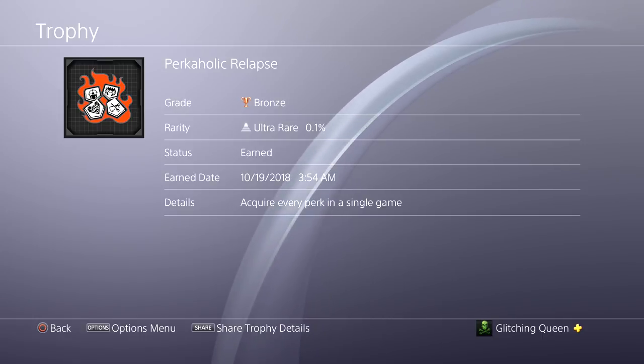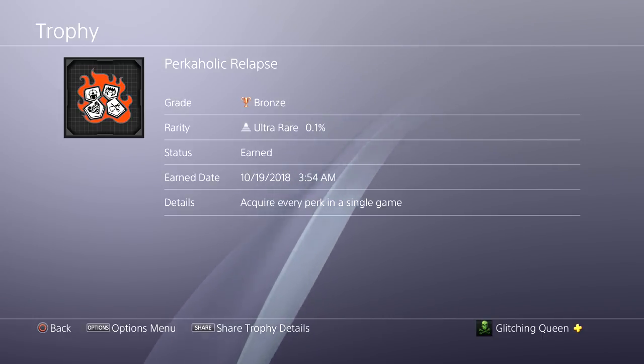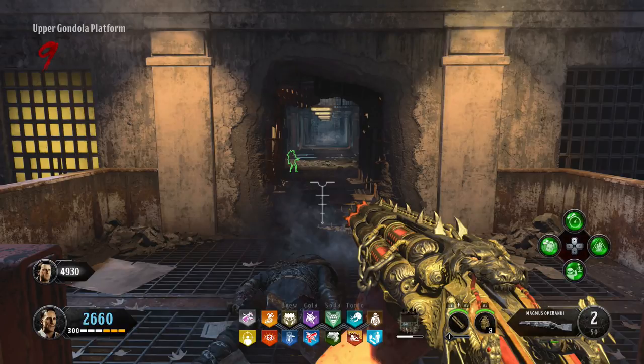In Black Ops 3, there was a Perkaholic Gumball that gave you all the perks. In Black Ops 4, it looks like you can only have four perks at one time on any map. So I was wondering if this trophy meant that we could actually hold all perks at the same time — there are 14 total. I was thinking maybe there's some kind of hidden Easter egg that gives us extra perk slots, or maybe when we finish the main boss fights, we'd get a bunch of perks.